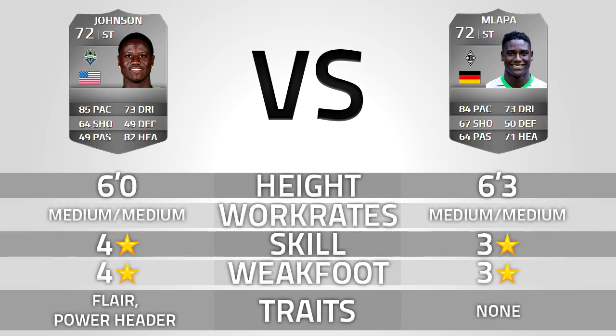Then Malappa — he's 72 rated overall as well, 84 pace, 67 shooting, 64 passing, 73 dribbling, 50 defending and 71 heading. He's 6 foot 3, medium/even work rates, 3 star skill, 3 star weak foot and he has no traits other than the fact that he's a giant.